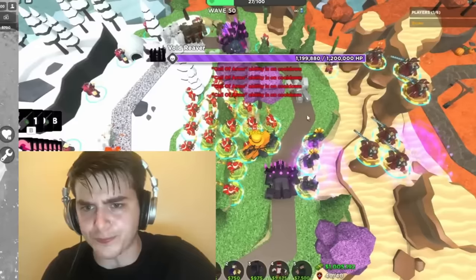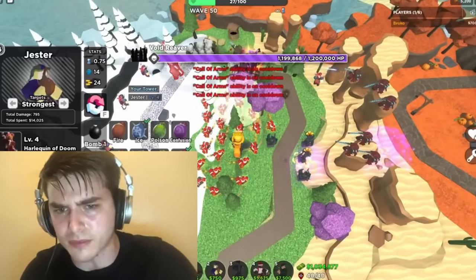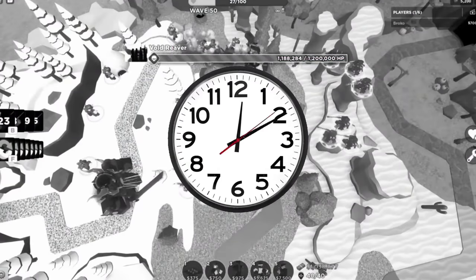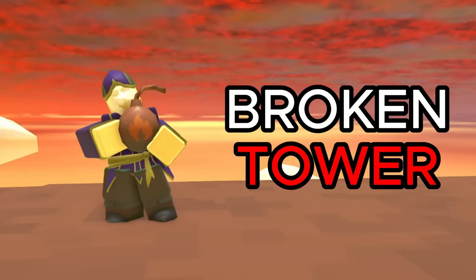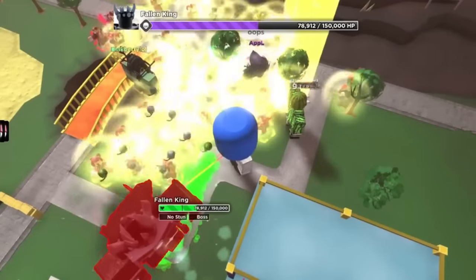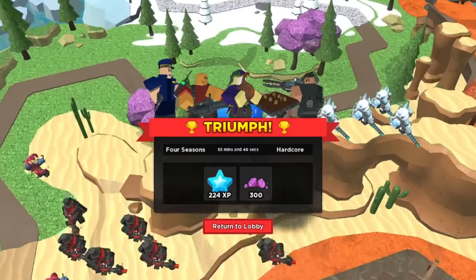Soloing hardcore mode is arguably the hardest thing you can do in Tower Defense Simulator. Most of the time it isn't even possible and you can usually only attempt it for a limited time when a new bug has been discovered or a broken tower has been released. Recently, with the addition of the Jester — the most overpowered event tower we've ever seen — solo hardcore mode once again became possible.